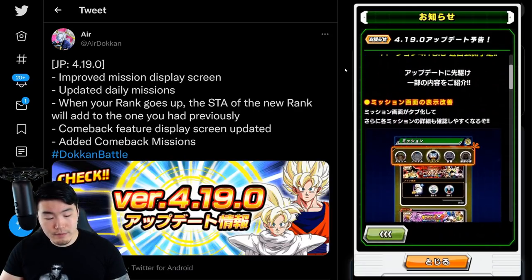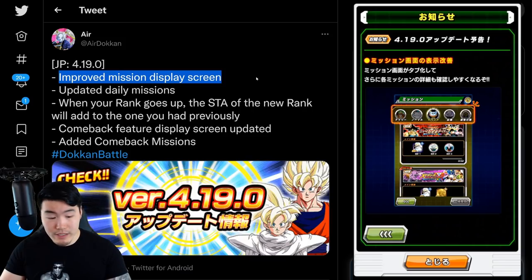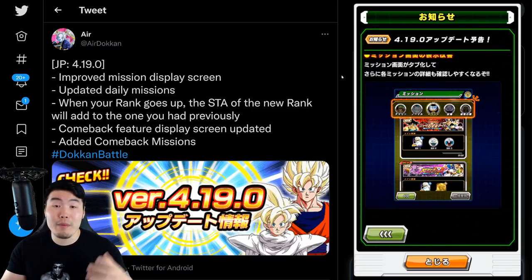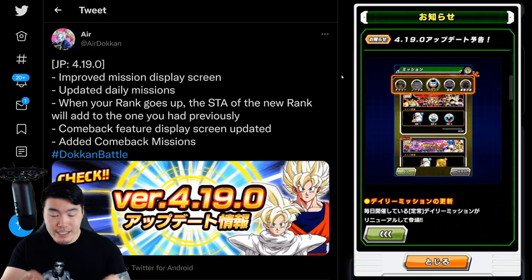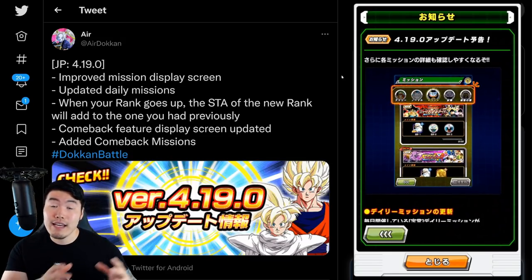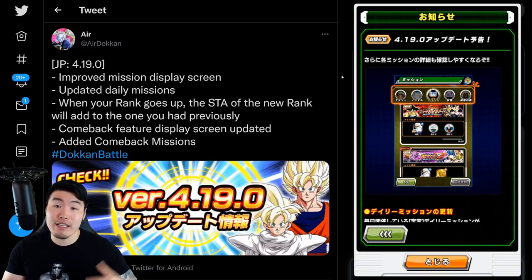Scrolling down on the news release here, we have the first new feature, which is an improvement to the mission display screen. As you can see in the picture, we still have the same kinds of missions — your Khorne missions, your special missions, your daily missions — but now they're lined up on the top, kind of like the Babashop. Under it, we have the actual missions themselves. Now after the update, each mission shows you exactly what kind of rewards you're going to be getting. Previously it might just say Dragonstones, etc., and you don't know exactly all the items you're getting. So now it fully displays everything you're getting from each mission, and it also shows you the exact event that the mission is related to. The new mission display will give you a lot more information than it did before.